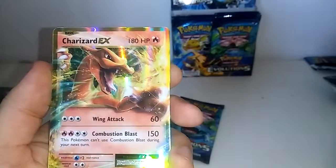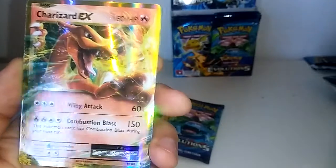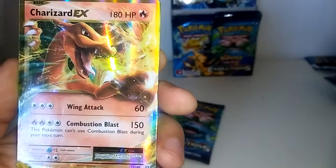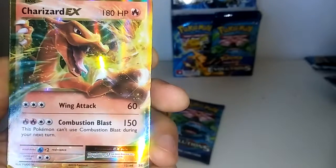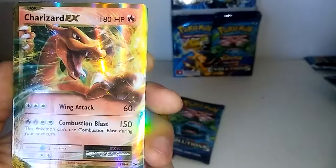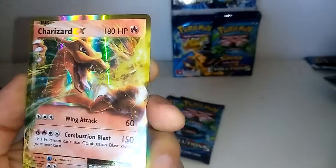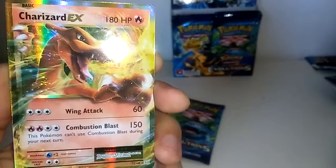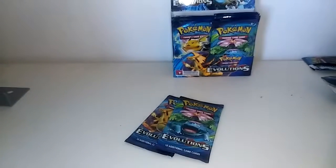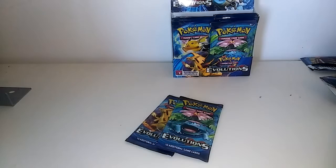Yeah boy — Charizard EX! That's the third ultra rare in this opening. 180 HP, Combustion Blast — 150 damage! I'm quite happy so far.